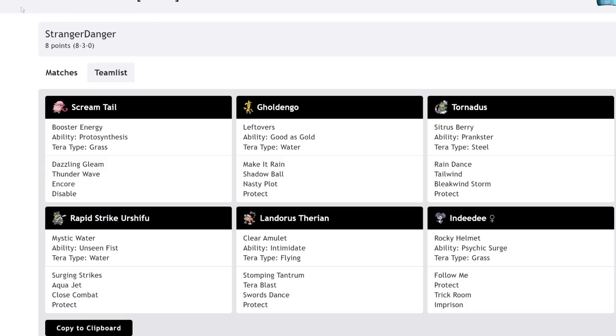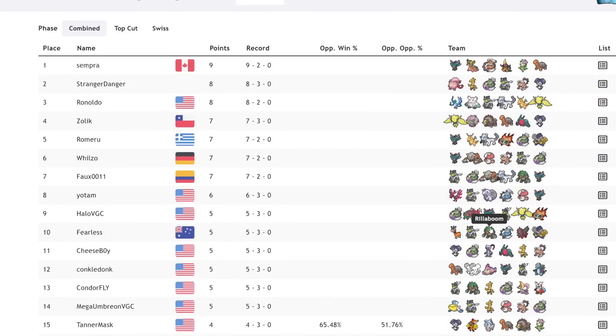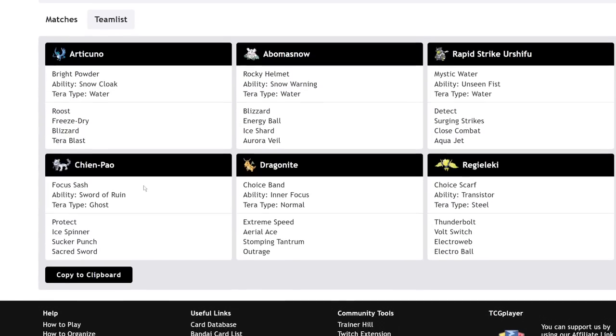If we take a look at tournament standings, there's a decent amount of Chan-Pao Dragonite. It's a very simple archetype to run — basically just Tera Normal Dragonite clicking Extreme Speed with Sword of Ruin active, and you just get a ton of one-shots. The Rocky Helmet can punch a few holes in that, and these Pokemon are often flanked by Urshifu Rapid Strike.